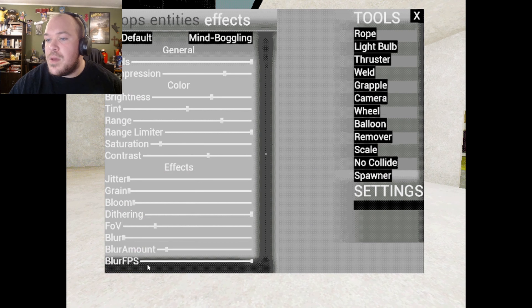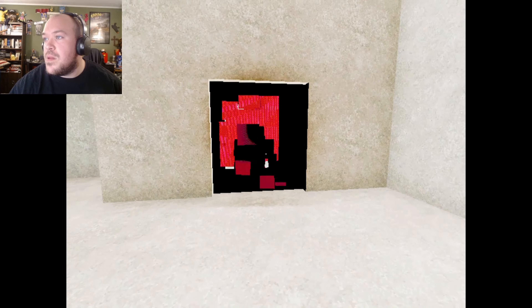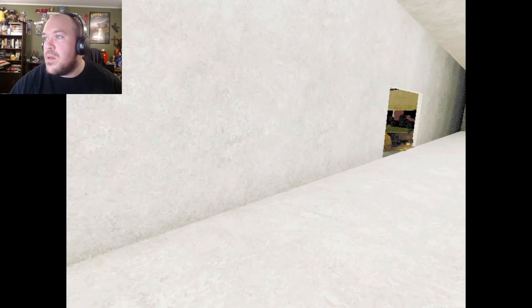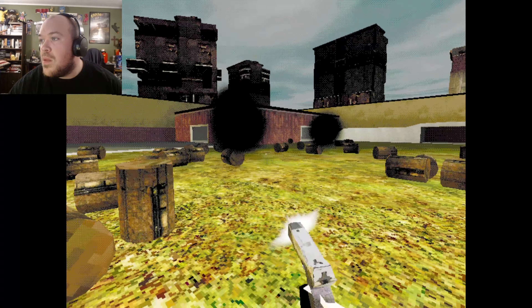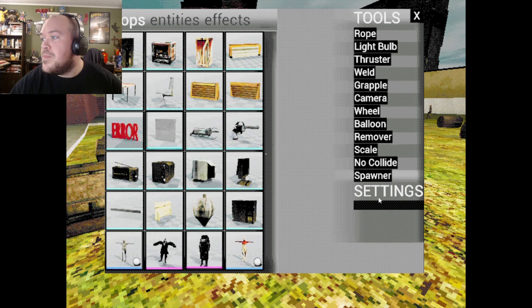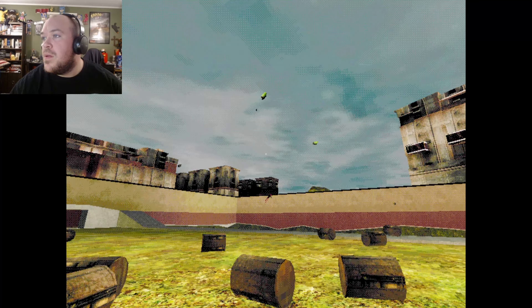Okay, so the effects were fun. Entities just spawn in an error, I don't know. Is that me? What the hell? What the fuck? That fucking noons me. Is there a way to reset this? Remover. There we go. That takes care of them.